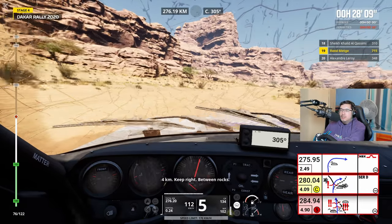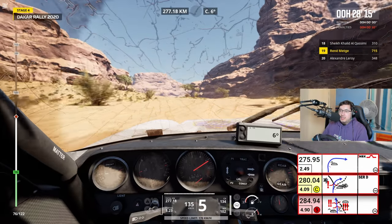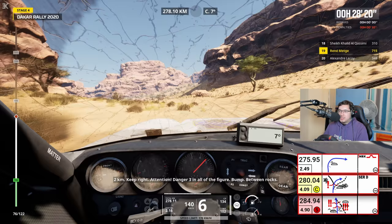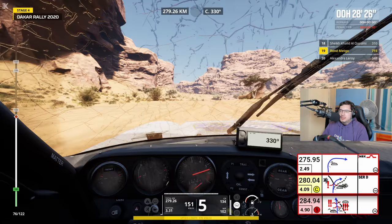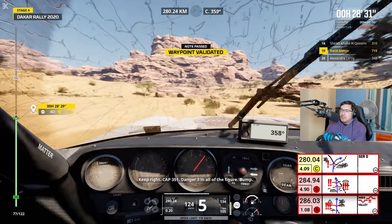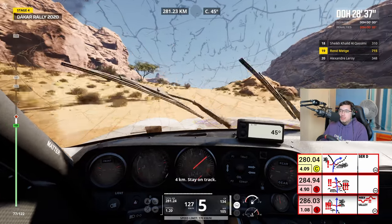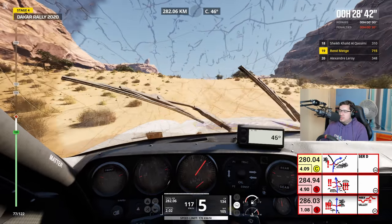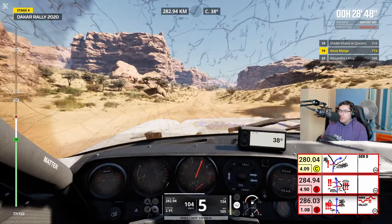4 km, serré à droite, entre les cailloux. I knew the bay entering the next one, so I'm taking just the right. It'll probably be like straight ahead, won't it? 2 km, serré à droite. Attention, danger 3 sur toute la note, entre les cailloux. Serré à droite, cap 351. 4 km, restez sur la piste. And that's how we join the right roads. And that's how we're just going straight on the road for ages.